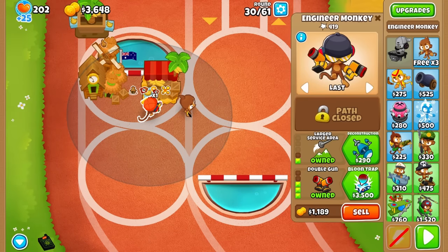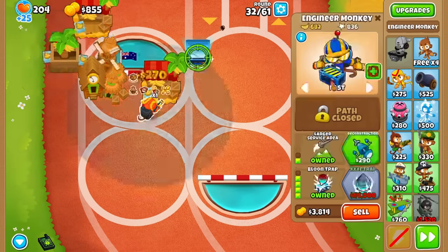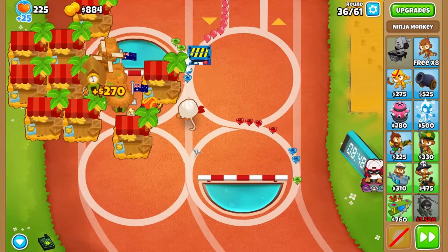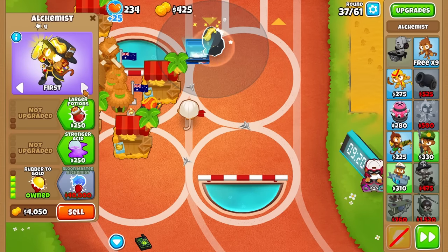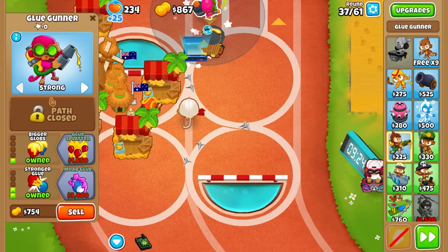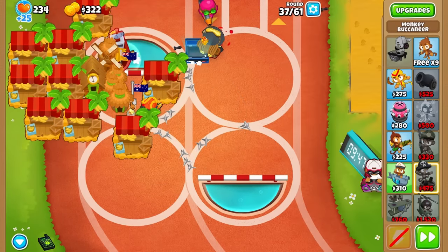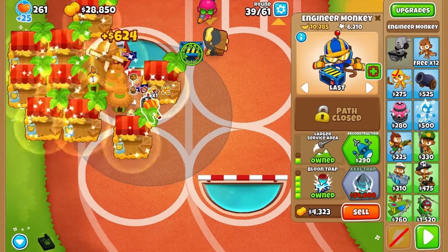It's not really hard, you just have to replace the trap a couple of times. Now we are only at round 31 and you only have to do four more things. Buy as many marketplaces in range of your Monkeyopolis as you can. For the camo bloons, go for a 3-0-0 sub or a ninja. You also want to get the rubber to gold alchemist because it and the balloon trap are really good in synergy. Both are great for making money, and you also want to add one glue monkey on strong to glue down all the ceramic bloons. Finally, get a favorite trade boat in range of almost all your towers so you gain a lot more sellback when you sell all your towers in round 39 or round 40.